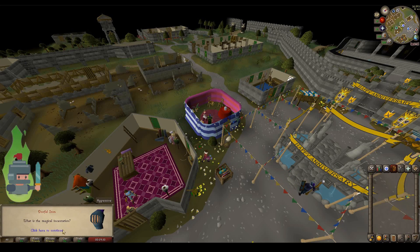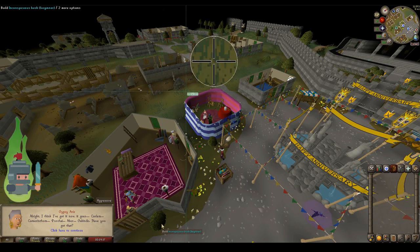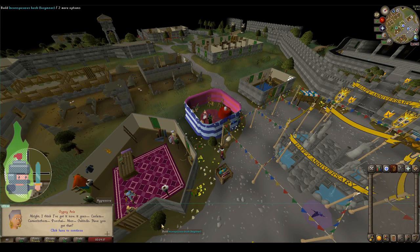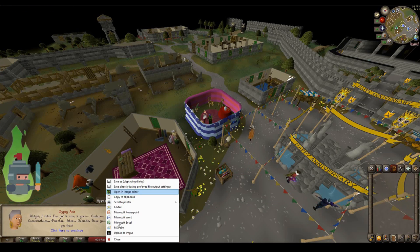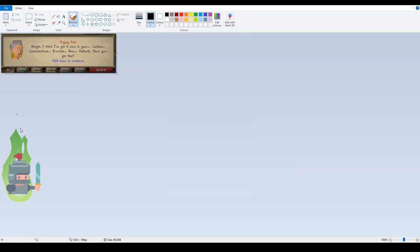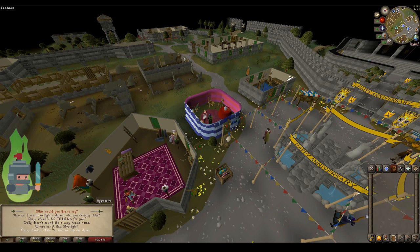Once the cutscene ends, you can get a refresher of the incantation by selecting option three. I'm taking a screenshot of the incantation and saving it on a Paint page, so I'll have that open in the background. This is important because the incantation is different for every player — if you get it wrong, Delrith's HP will regenerate and you'll have to fight him again.